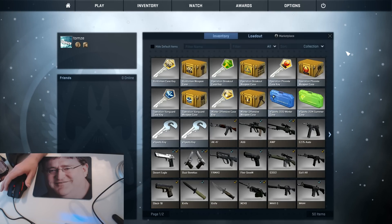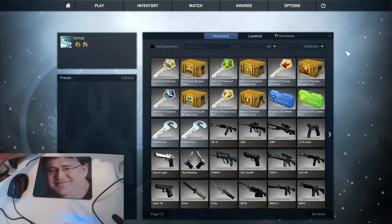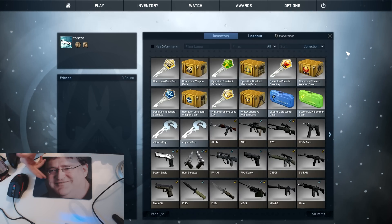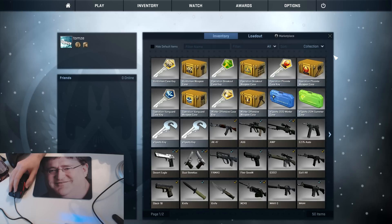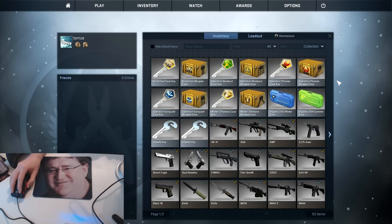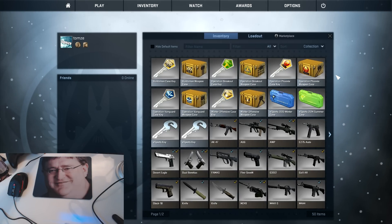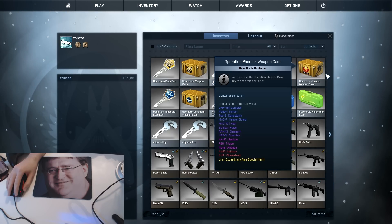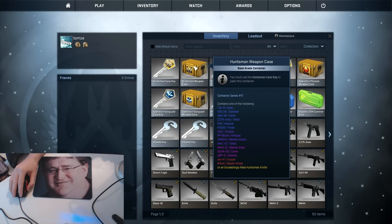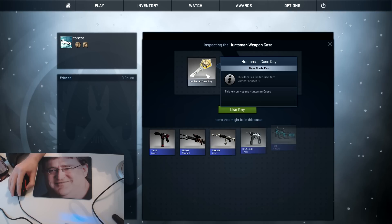Hey guys, welcome to a very special case opening — it's special for two reasons: one, it's Christmas, and two, we got Gabriel here in person, in the flesh. He has mind control powers, so he could open them and they could all be reds and knives if he wants. Of course it's up to him. So here we have seven cases, one of each prime type, at least according to me. Let's start with the Huntsman.